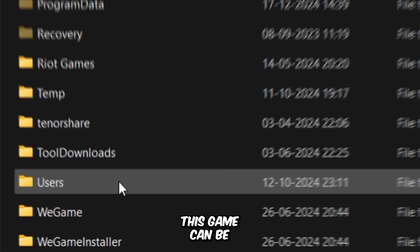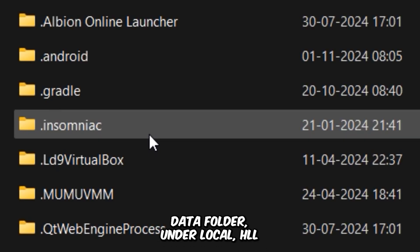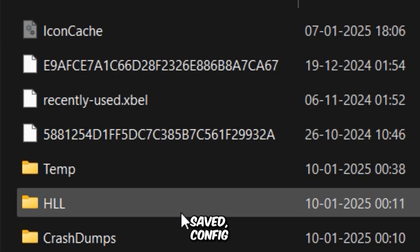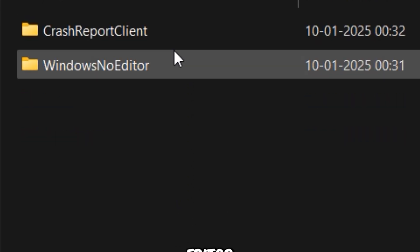The configuration file for this game can be found in your hidden AppData folder, under Local, then the HLL folder, then Saved, Config, and finally Windows No Editor.